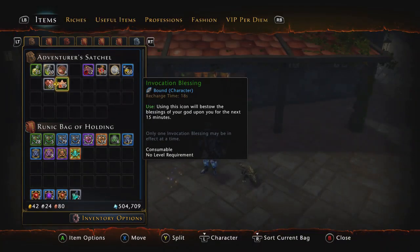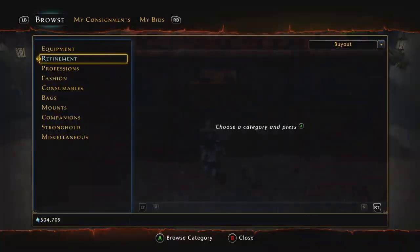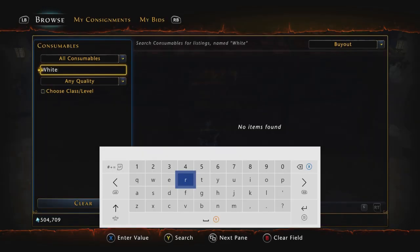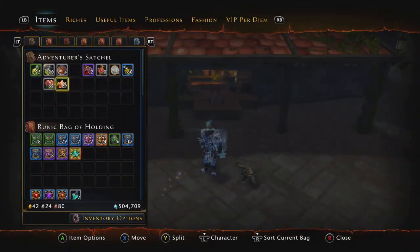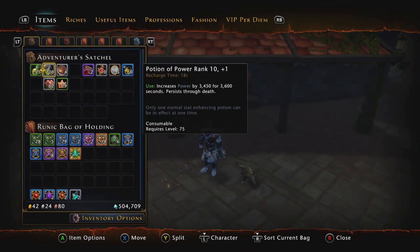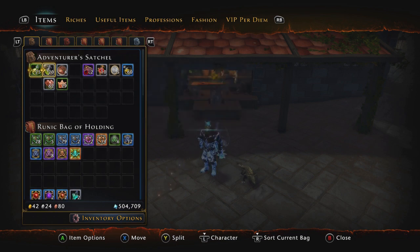The next one is the Watermelon Sorbet. This is one I pretty much use every dungeon because it's from the Summer Festival and it's pretty cheap on the market. You can get a 99 stack for pretty much nothing - like 28k for a couple of 99 stacks. The downside is these don't persist through death, neither does the food buff. But the elixir does persist through death, which is a nice bonus.